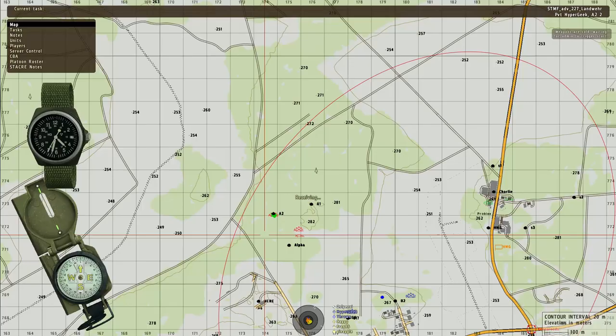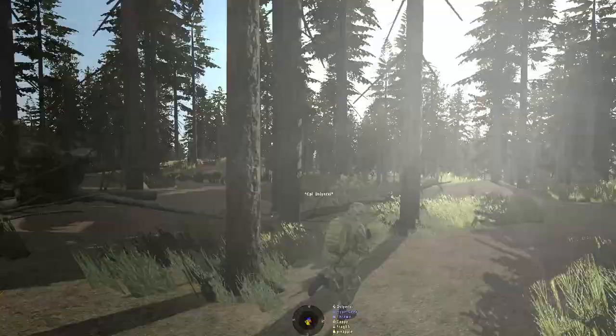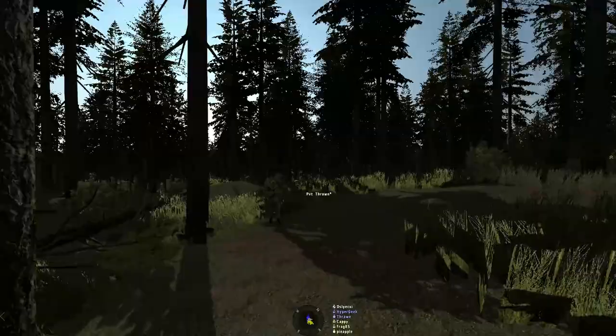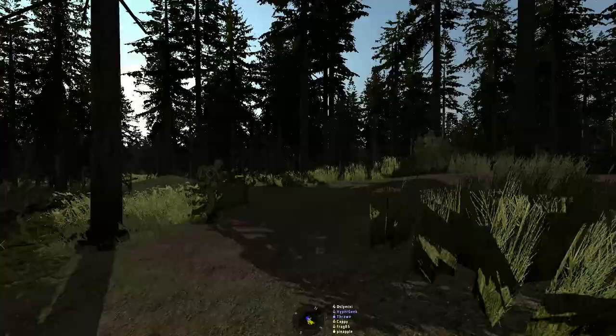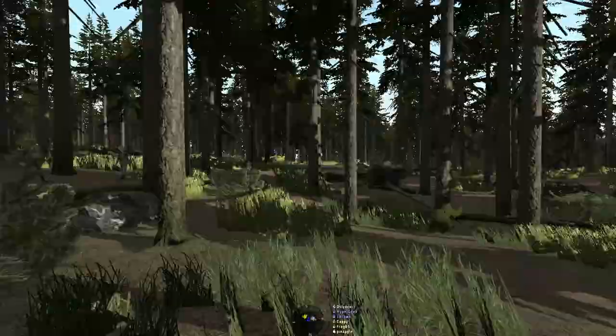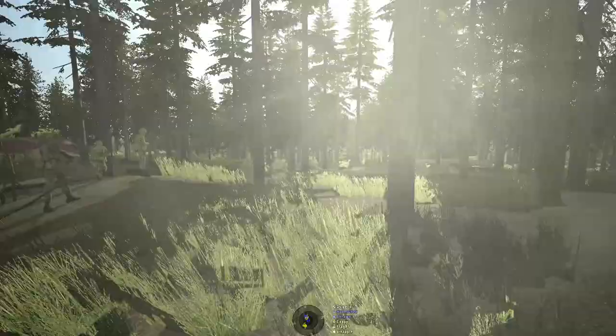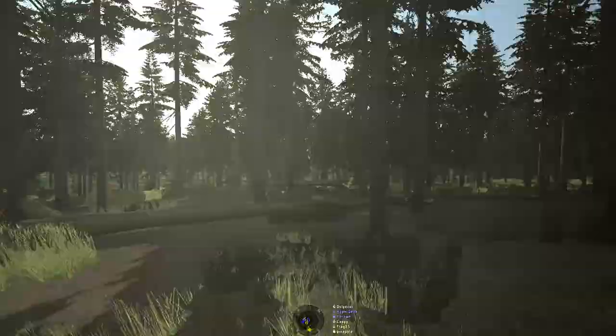Alright, head to your fireteam markers and use your own intuition about where you need to set up. That position might be slightly far back so you can move up if you need to. I have never had this lower frame rate in an adversary. I wanted us to get a lay of the land as we walk to our point, so make note of any notable defensive positions as we walk there.